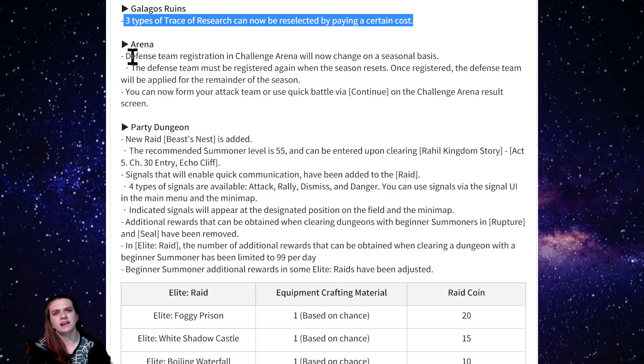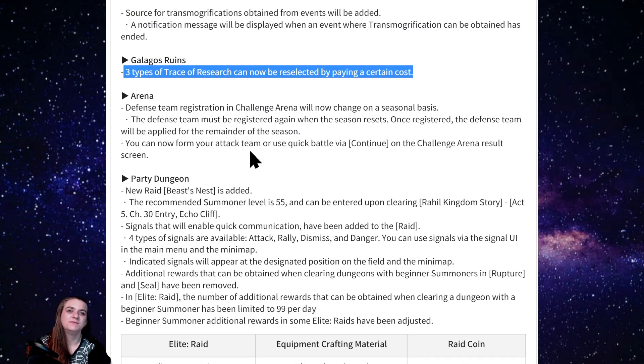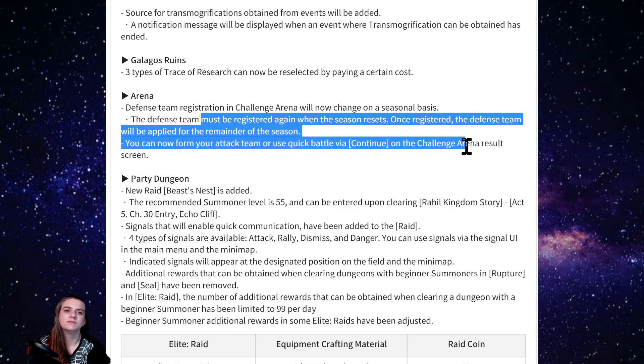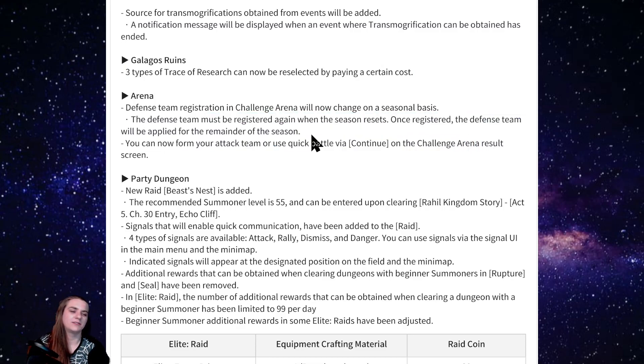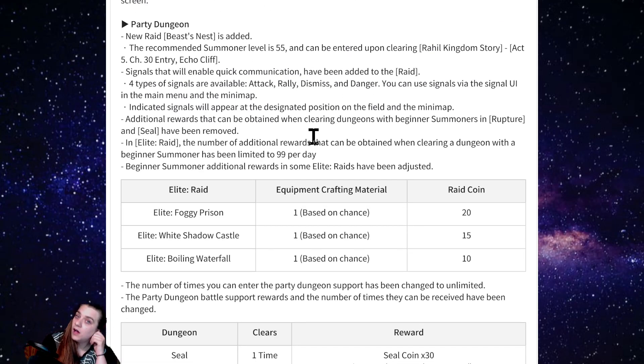They made some arena changes — nothing too big. You can now form an attack team or use quick battle via continue. Once you register your defense team it will be applied for the remainder of the season, so you only have to register your defense once a season instead of every week — which wasn't a huge deal anyway.